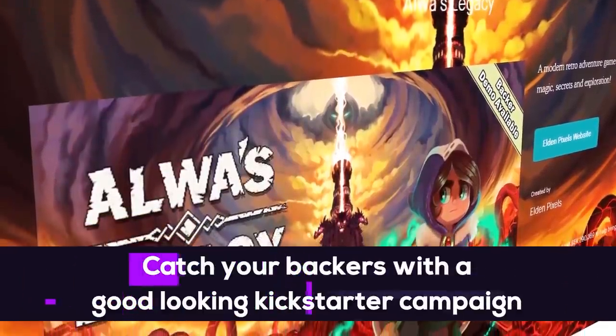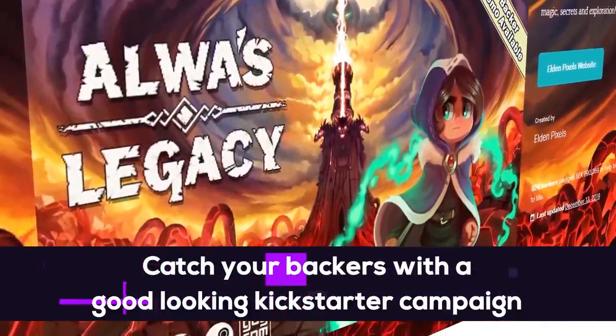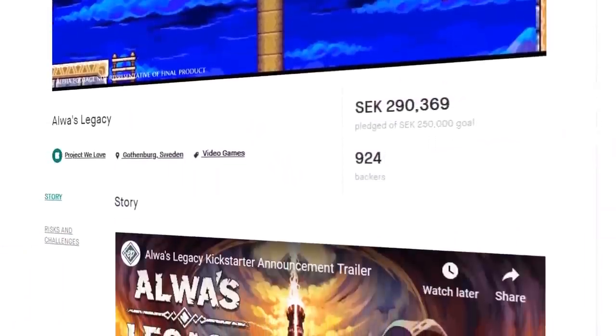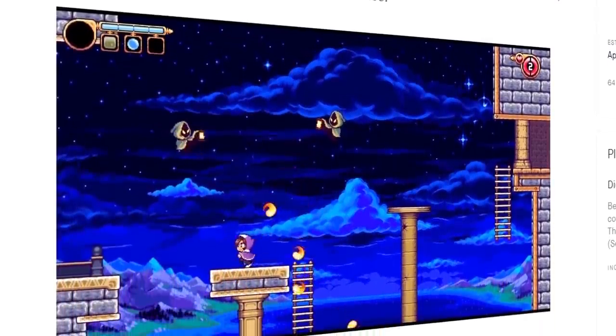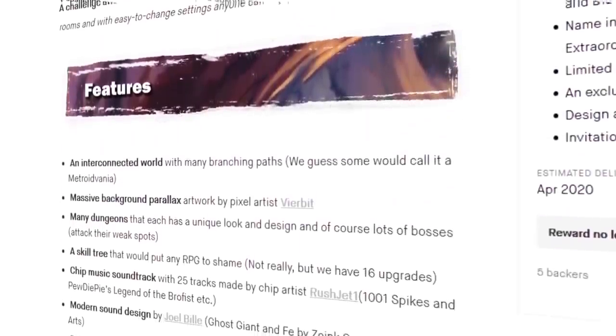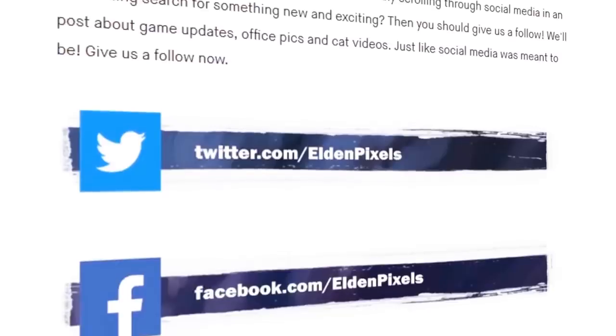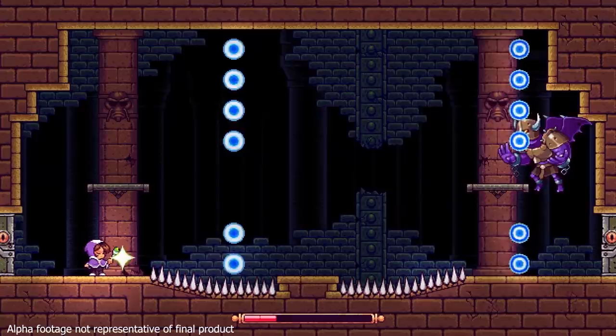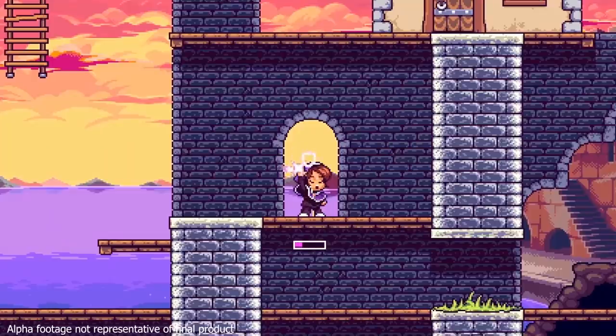We spent a lot of time creating a good-looking Kickstarter page that grabs attention right from the start. We knew that good art always sells a video game, so besides a cool trailer, we had GIFs showing unique key features. We knew that if anyone from our core audience visited the page, we'd immediately have them hooked. Then general game info, and at the end a call to action — support us on Kickstarter and follow us on social media. By knowing your audience and designing a great page, you have a good chance of reaching your funding goal.